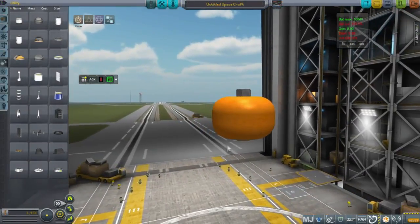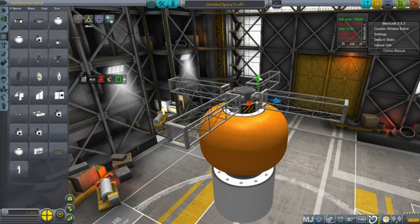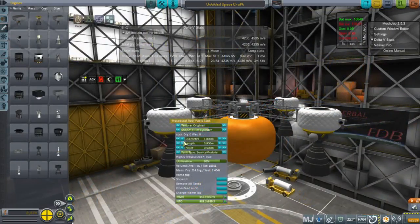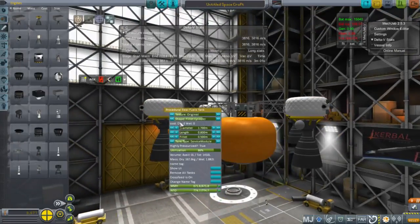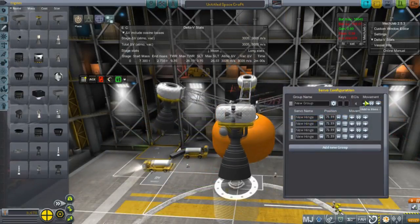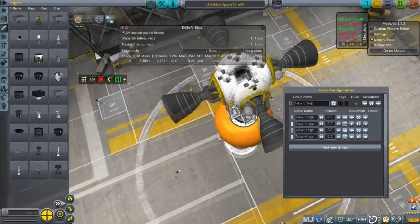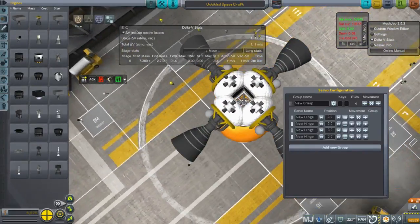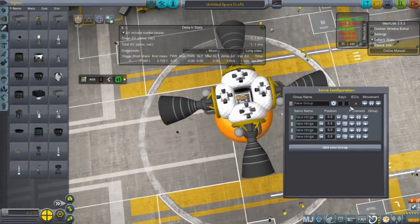Next up was another request from a viewer: to make an orange slash pumpkin system, which was the system in my colonization series around the stock system where I used this to land modules on the moon. This is of course more complicated in Realism Overhaul because we're talking about landing stuff on the real moon, which takes a lot more delta-V. For the Kerbin system moon I'd plan about 1,600 meters per second, but for the real moon I'd plan about 4,800 or more.